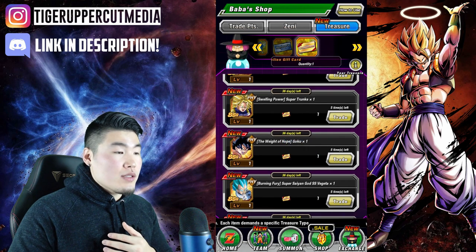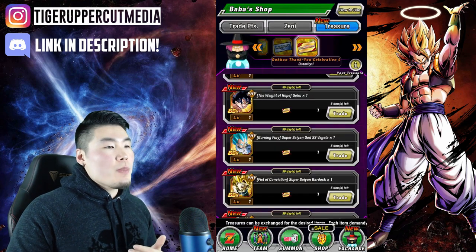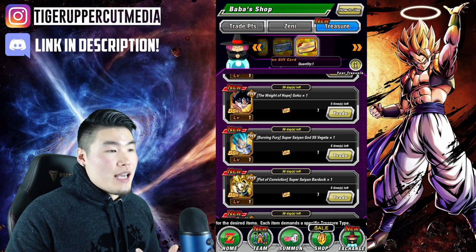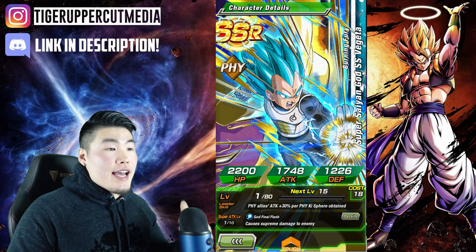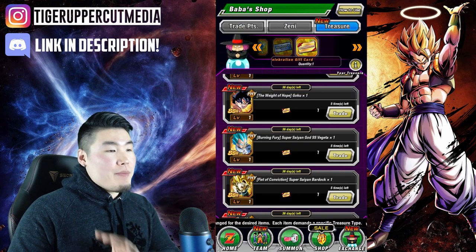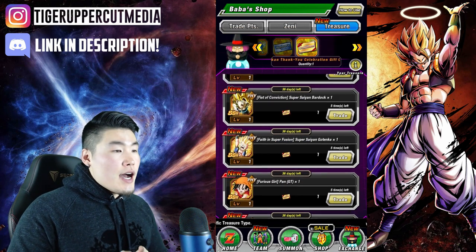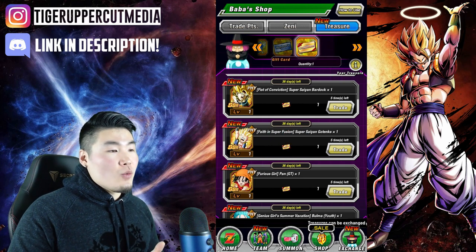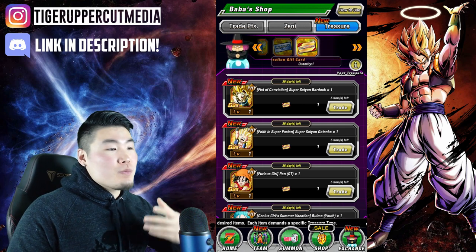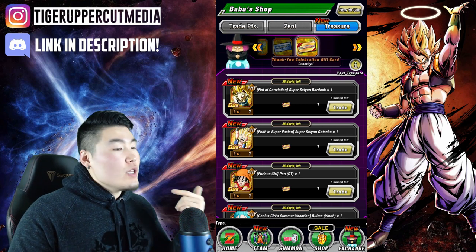This Super Trunks is not good. This Goku is not good. This Vegeta is the Nuke Lead for PHY types — similar to the TEQ Super Saiyan Blue Goku, they're basically the same card. If you want to do some nuking with PHY type cards, you can go for him, but by himself he's not a great unit. This Bardock is actually quite solid. This Super Saiyan Gotenks is really good — on a Fusions team he can do well over a million damage. I have him rainbowed and I'm really happy with him. He is probably one of the better choices out of this entire 77 SSR pool.